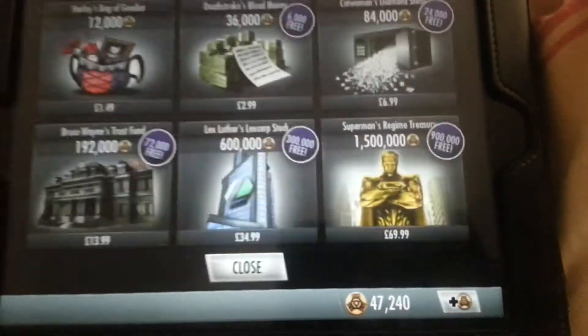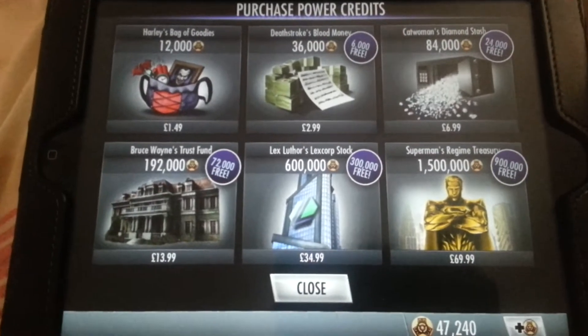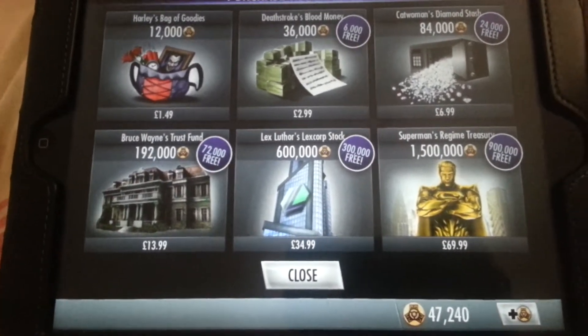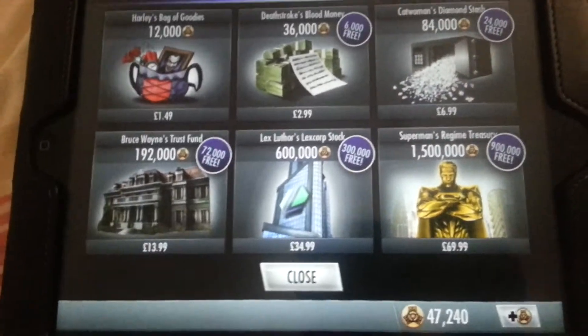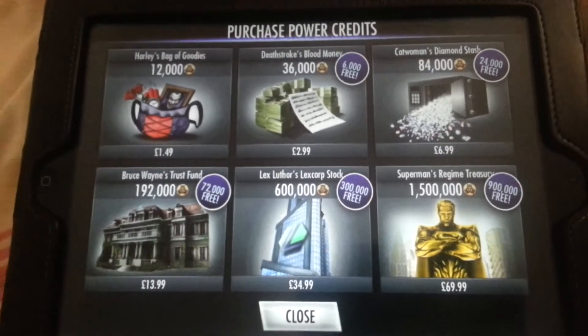You have the option to buy credits. The whole thing works on credits — you use credits to rank up your characters, buy more characters, and buy more perks for your characters, so you can make them stronger and better. You can buy credits or you can choose to just win the game and earn them.